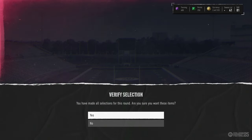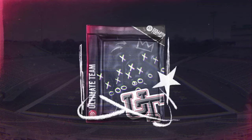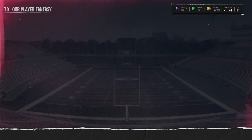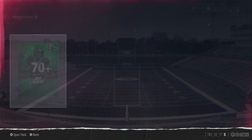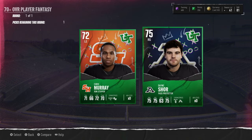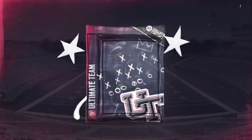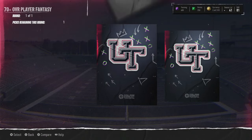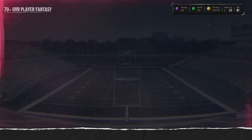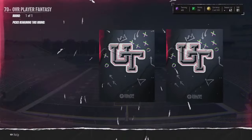We get a 75 corner. It could be worse. Most cards won't actually be getting sold for a while until more sets come to the game. I don't know why you can't exchange these cards up yet — you can only exchange like 74 overalls and 76 overalls. They have to fix that, honestly. It's really annoying that you can't exchange cards up.